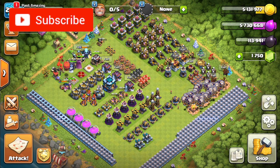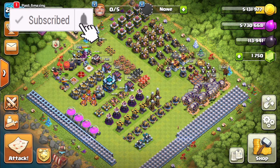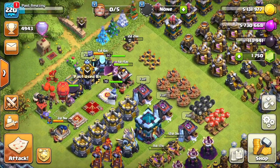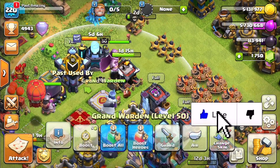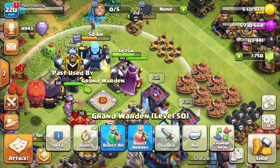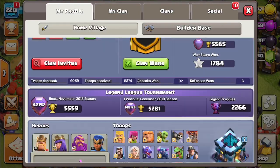Hey guys, welcome back to Past Amazing, and today we are back on Clash of Clans. We are going to be doing some attacks with our new Level 50 Warden. I actually got him up to Level 50 earlier today — I used a Hammer of Heroes, and now he is Level 50, which is the maxed-out Warden.